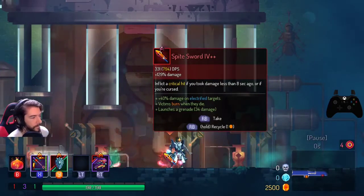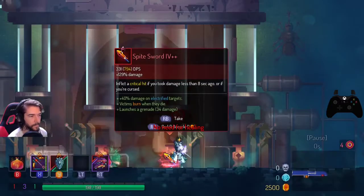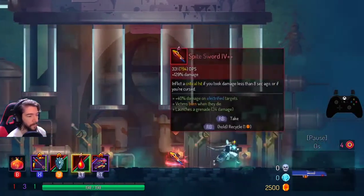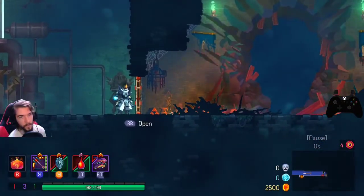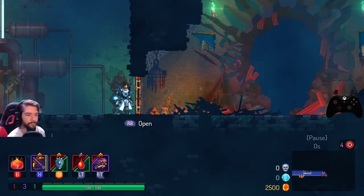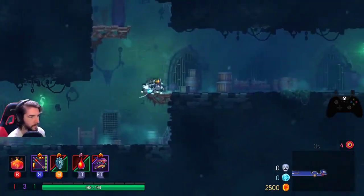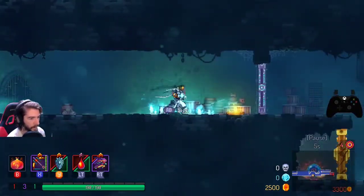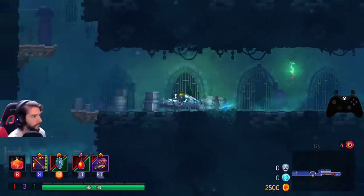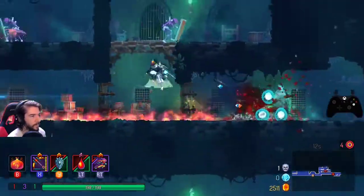I put this in my backpack. Another thing they added was a backpack — if you're using two-handed weapons, which are also a new thing. Basically some weapons will take up both your X and Y slots. Crossbows in particular got switched to two-handers, but when you have one you get a backpack where you can store a single one-handed weapon.